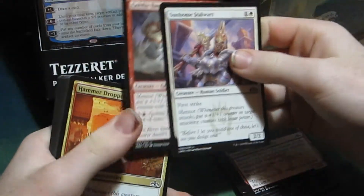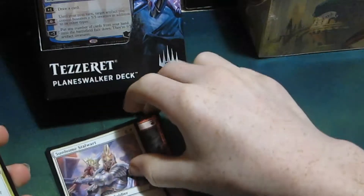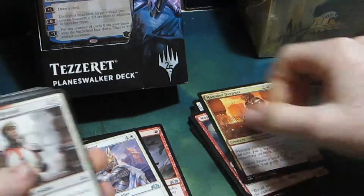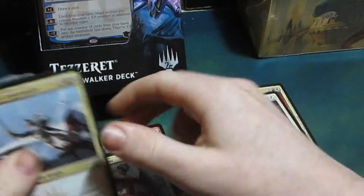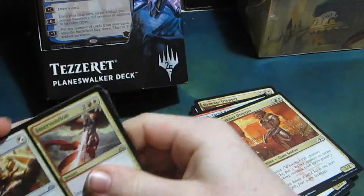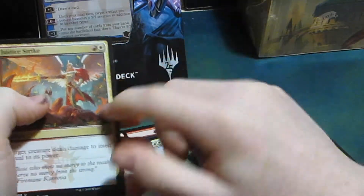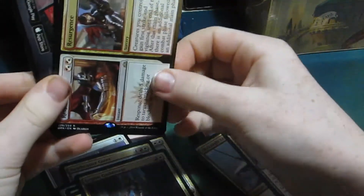I think this happened last time when I opened a themed pack - they're not in order, they're random. So here's another common even though it's after the uncommons. That's weird. Truefire Captain, Swath Cutter, Silent Dart, Integrity and Intervention, Justice Strike - that's a good card - Legion Guildmage. And the rare is Response Resurgence.